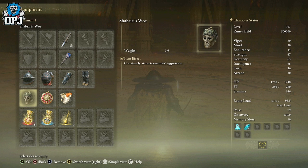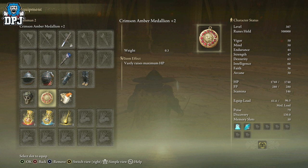For talismans, the main one you want is — I'll call it the aggro talisman — it constantly attracts the enemy's aggression. What you do is go into the fight, summon your Mimic Tear, run to the side, and then take it off. The boss will mainly concentrate on your Mimic. You'll see in my clip that as soon as I take it off, the boss changes direction and goes straight towards my Mimic.